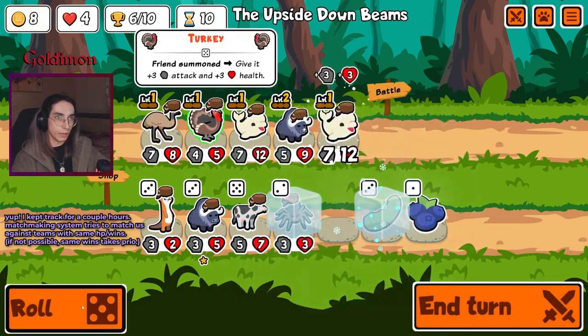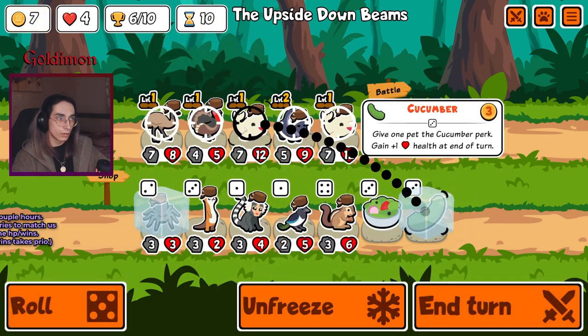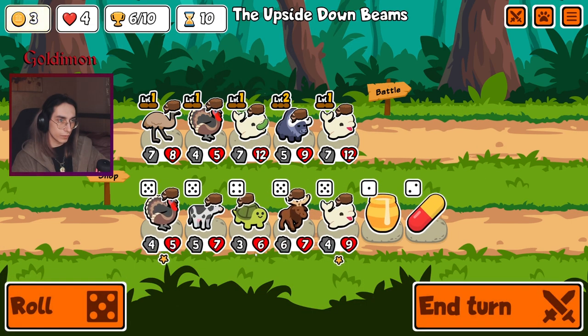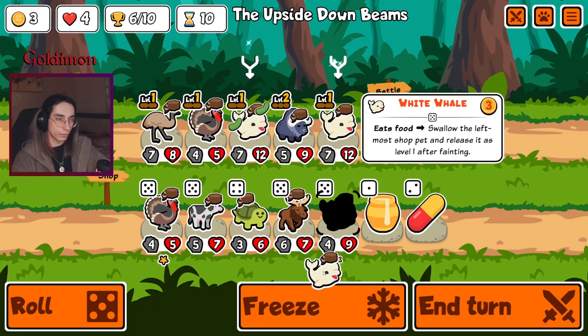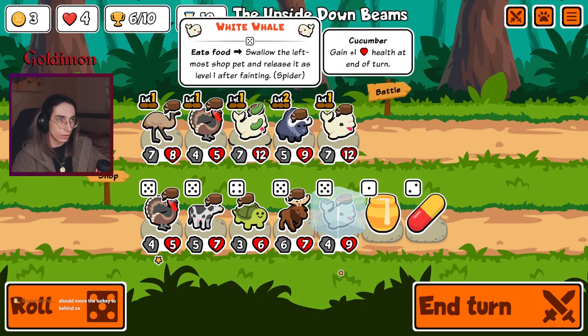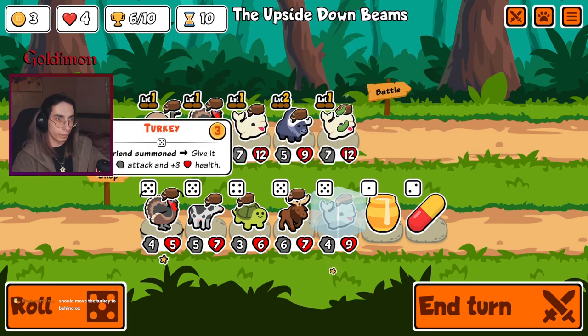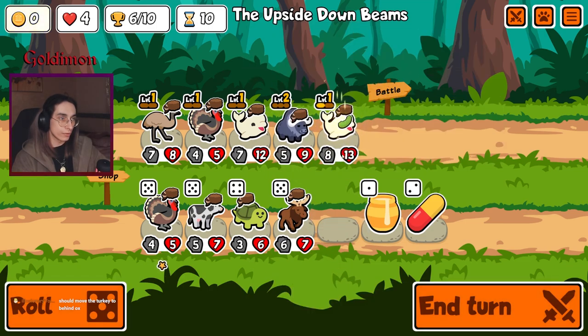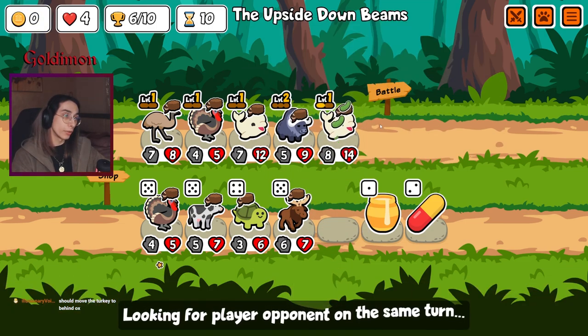I think we're gonna take one spider. It's these — oh, more of them! Where were these when we tried the four white whales yesterday? More turkeys — we're not gonna focus too much on them. I guess spider can go into us, should be pretty good.